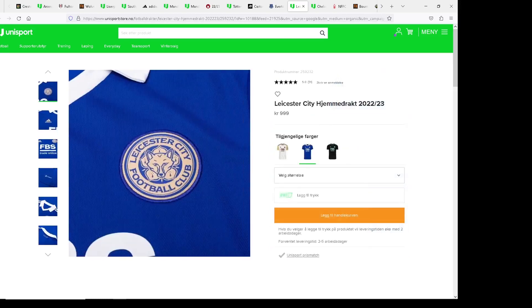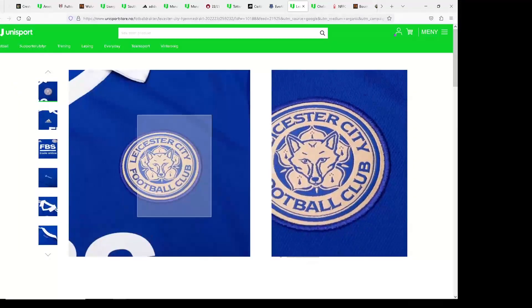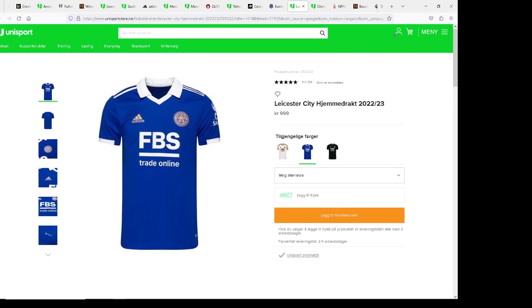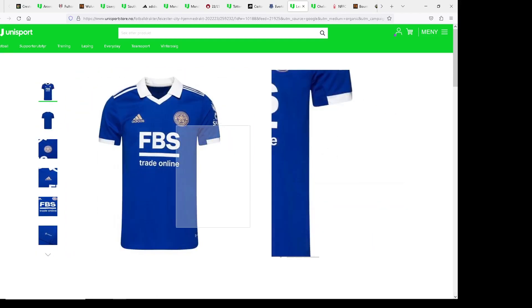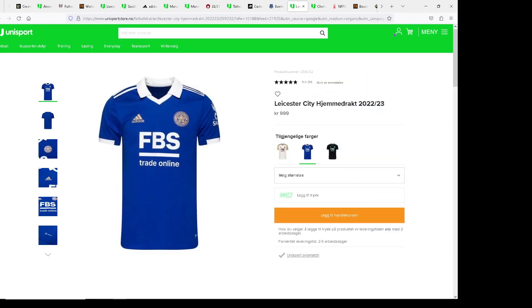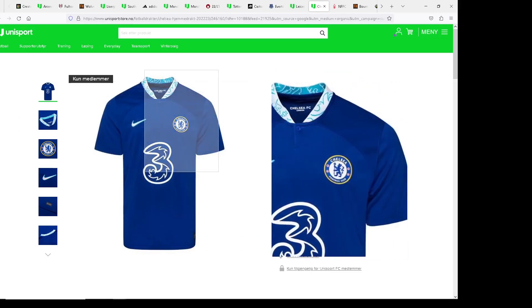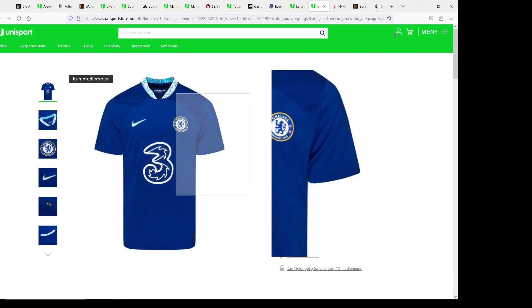Next up, Leicester City. I don't know why but the badge looks so much different, and personally that carries it down. I feel like the badge is that normal fox color — I would like it way more if the Adidas logo also matched the fox colors. That does carry it down a bit. The FPS Trade Online sponsor also sounds like some sketchy website. I'm gonna put it as average — Leicester kit.